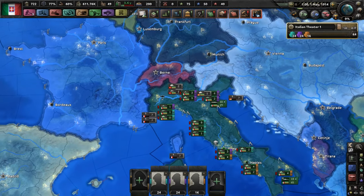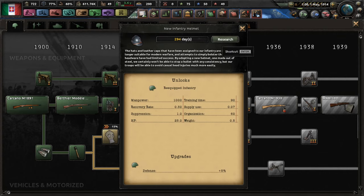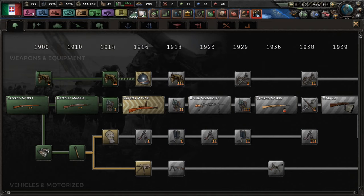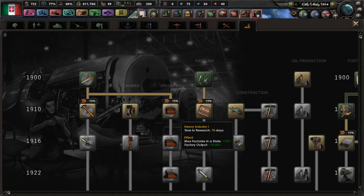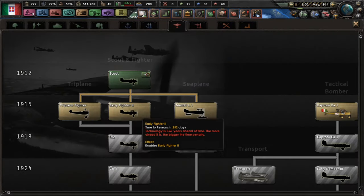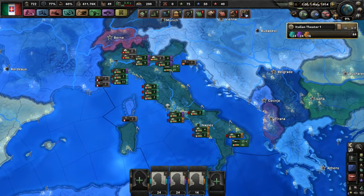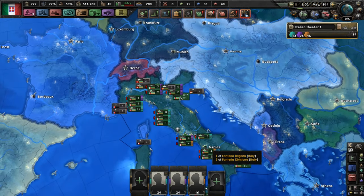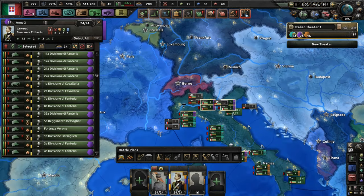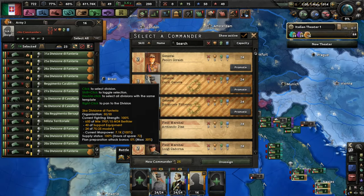The next thing we're going to want to do is research some stuff: get new infantry helmets, get new weapons, research some industry, and also some fighters — because if you win the battle in the air, you're most likely going to win the war. And that's probably how it will be until the end of time.